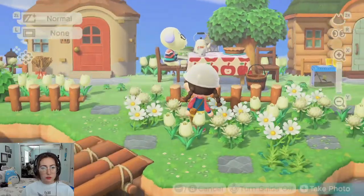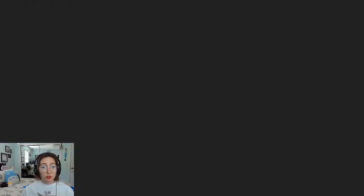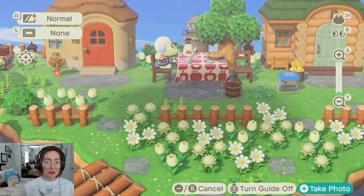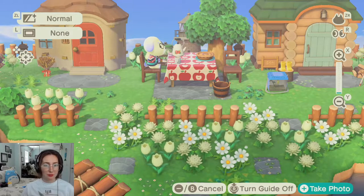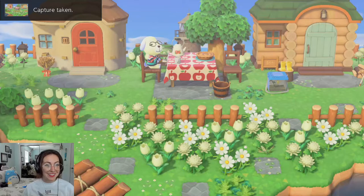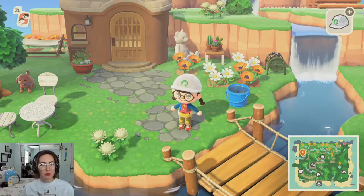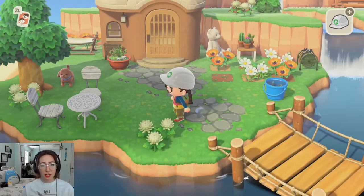Oh get out of here! Daisy, no please don't leave — she was so cute reading there. Daisy, take out your book again! She's just chilling. I don't know if I like that bush where I put it right there. I think I'll put it on the opposite side, but I do like the flower being up there because it balances everything out.